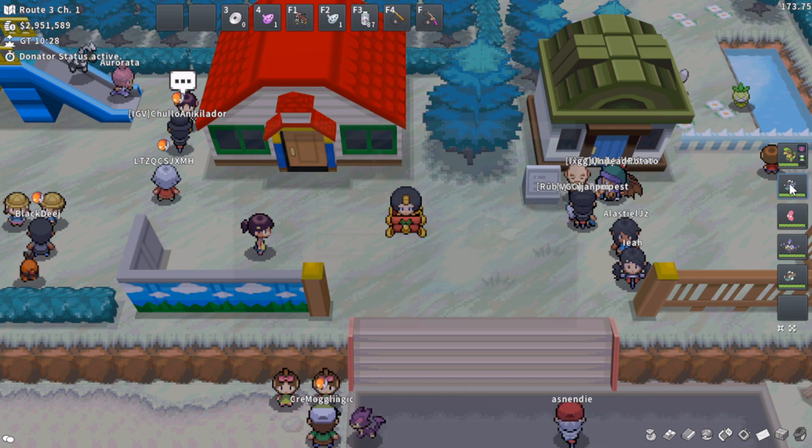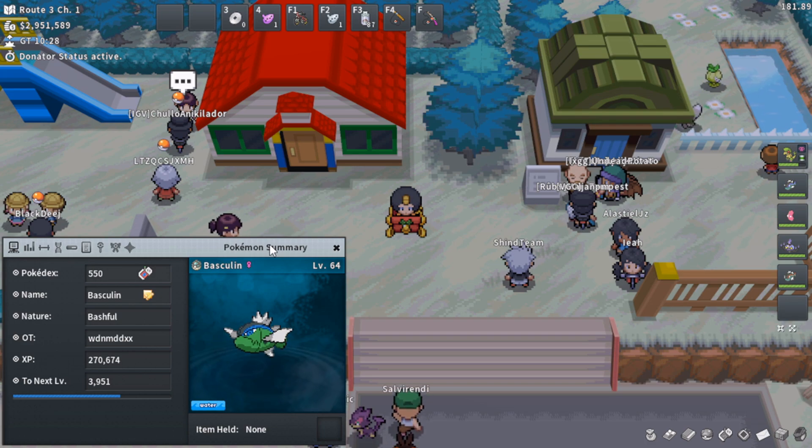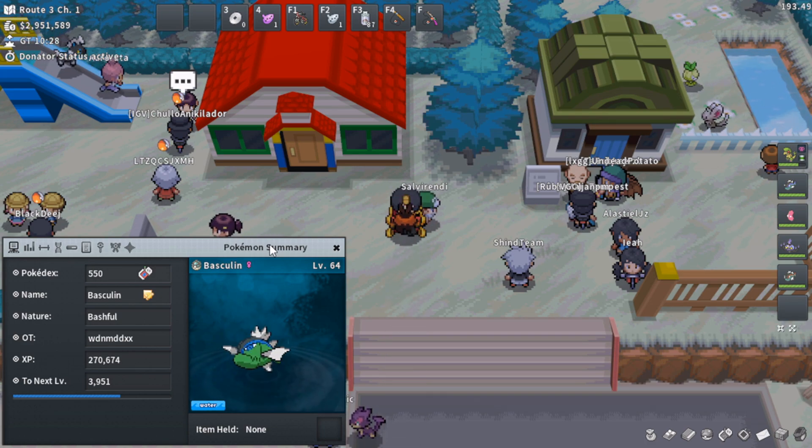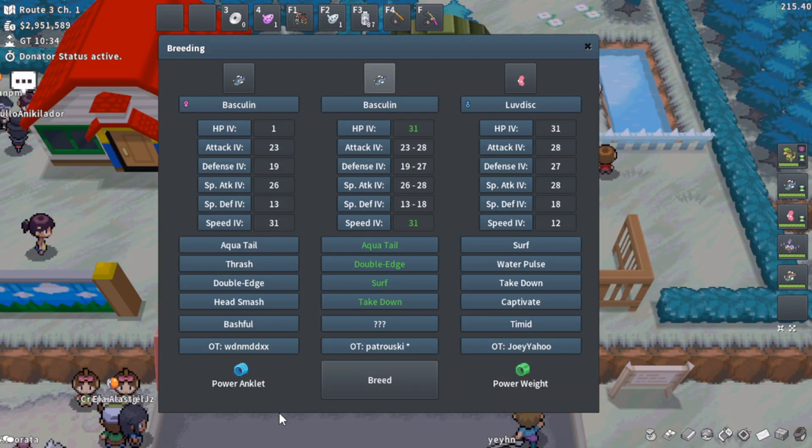That isn't the case for blue-striped shiny Basculin. The only way to get one would be to specifically seek it out via a Pheno, or to specifically breed for it, which no one seems to want to do. Before the making of this video, I wasn't even sure that if you bred a blue-striped Basculin, a blue-striped Basculin baby would come out.